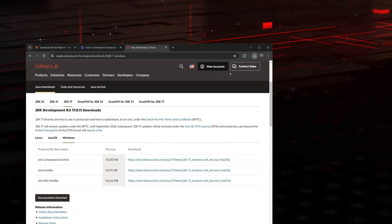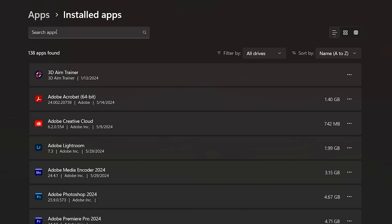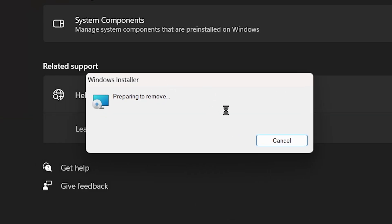Once we have the Java installer file, drop it onto your desktop. Before launching the installation, I want to remove my older Java — Java 21. To do that, come to search and type add or remove programs. Open it and click on search apps at the top, type Java — that will bring up whatever Java you have, which is Java 21 for me. Get rid of it by clicking uninstall. Java will uninstall in a second.